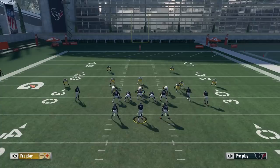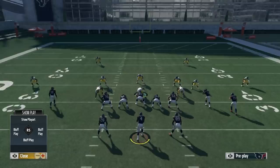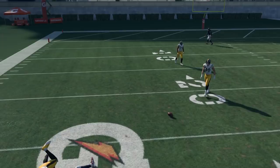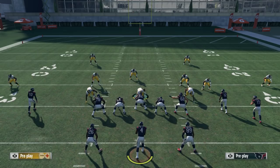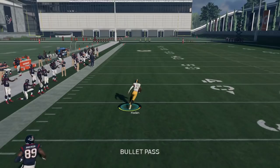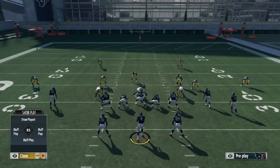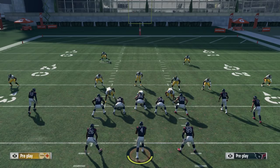Another option is to pull up your audibles by pressing square or X. If they're killing you to the flats, switch to a Tampa two or cover two — cover two leaves cloud flats on the field, so the flats won't be wide open. You can also audible to cover two and shade underneath, and now if they throw to the flats again you get a pick-six. Whatever they like about your defense — running the ball up the middle, going to the flats — audible to something that takes that away. You can also pinch your defensive line if they're running up the middle. Just make the simple switch without over-adjusting.